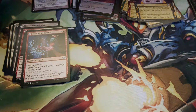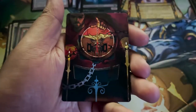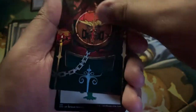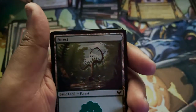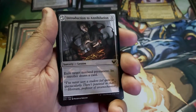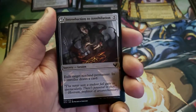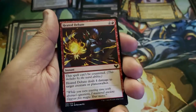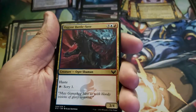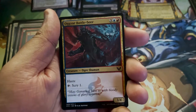Our token card is Fractal. Art card is Sign in Blood — that's cool. We have a Forest. Introduction to Annihilation. Heated Debate. Aagyar Battleseer.